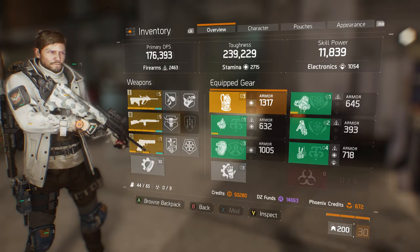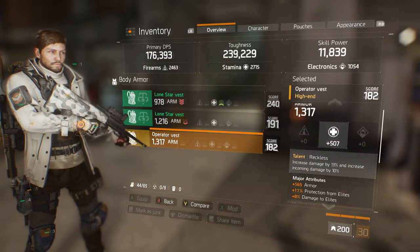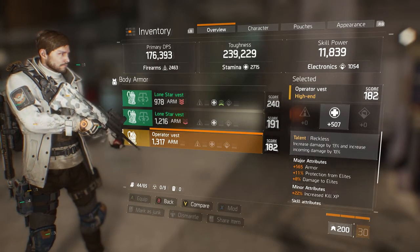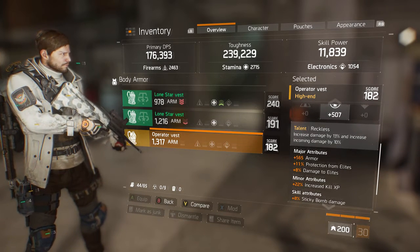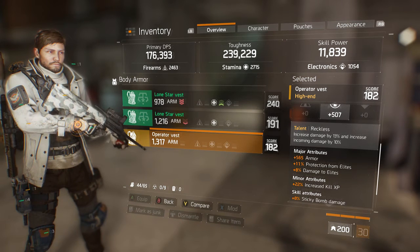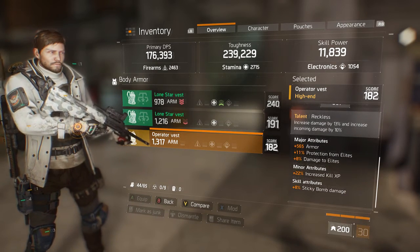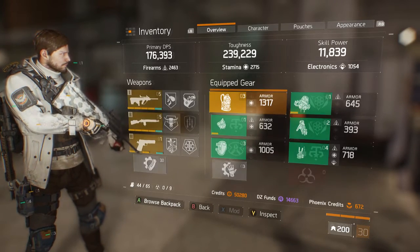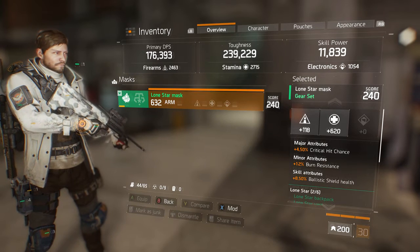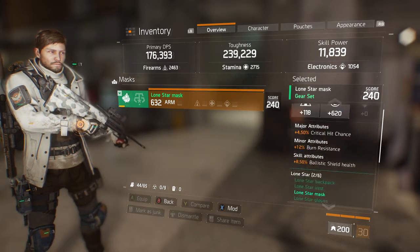Let's go over to the gear. We're still running with the high-end chest piece, the Operator Vest with Reckless — increased damage by 13% and increased incoming damage by 10%. It's got plus 565 armor, plus 11% protection from elites, and plus 8% damage to elites. One of the best Operator Vests you can get. Minor attributes are increased kill experience and sticky bomb damage. The mask is a Lone Star mask — plus 4.50% critical hit chance, plus 12% burn resistance, and 8.5% ballistic shield health, rolled on firearms and stamina.